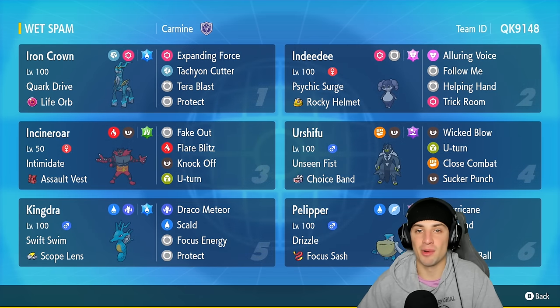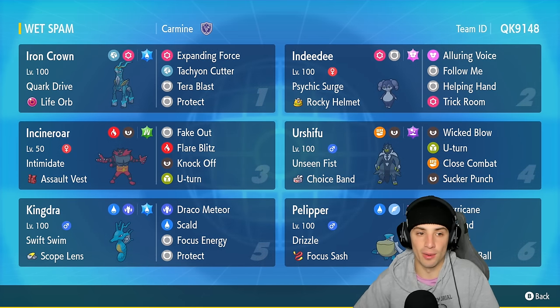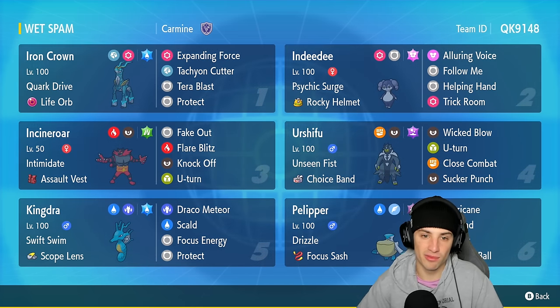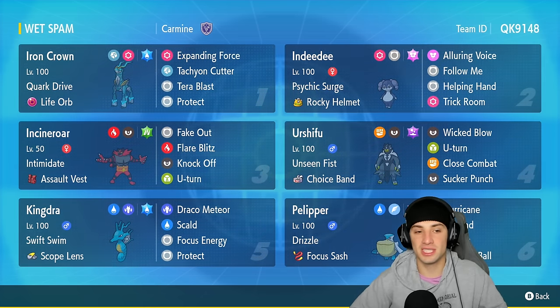We also have the Indeedy and Iron Crown combo on the scene, which is a new Expanding Force combo. Iron Crown has high special attack and hits really hard. This one's holding the Life Orb with Expanding Force, Tachyon Cutter, Tera Blast, and Protect. Indeedy is there to redirect shots with Follow Me.